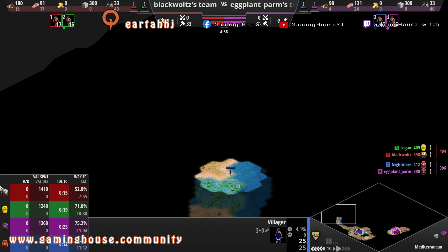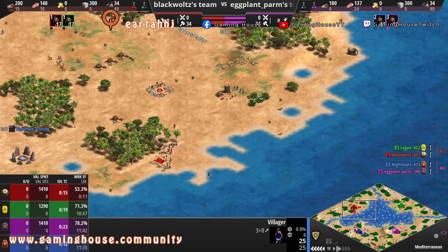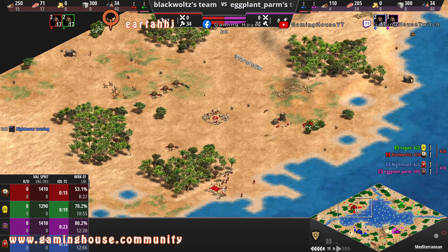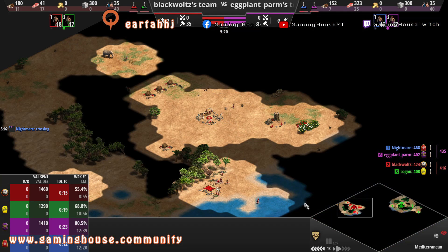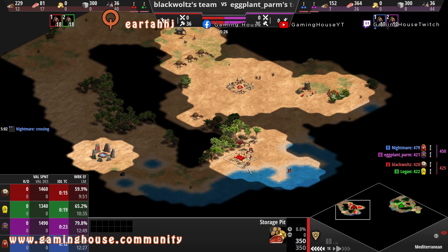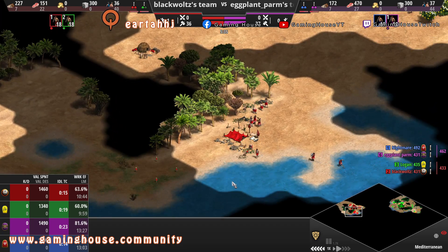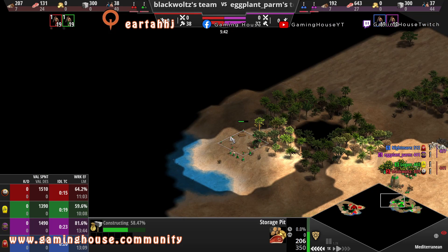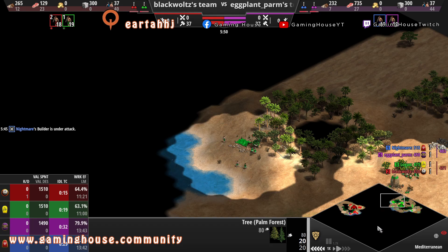Nightmare has explored a bit more and knows what he has around — he found a shallow crossing. Let's see how KGB explored. Blackboard made a storage pit here but doesn't have much fish. Logan is also building storage near fish and wood.